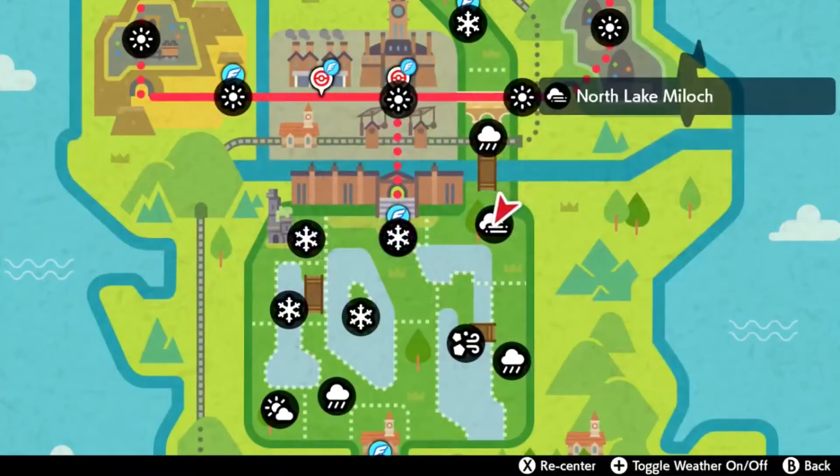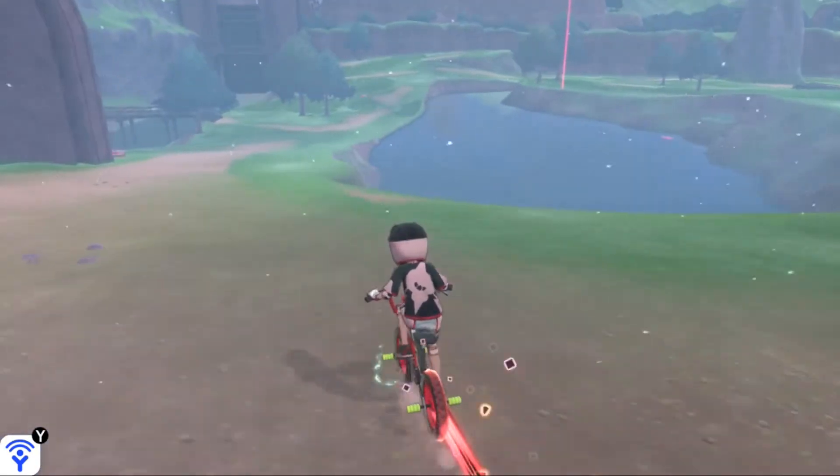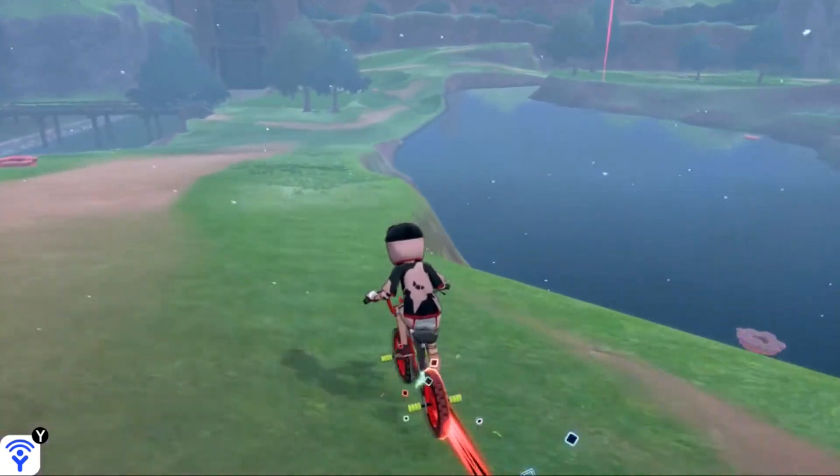Go back to Sword and Shield and again, fly on over to East Lake Axwell. With the city of Motostoke behind you, hop on your bike and make a left. This will lead you to North Lake Mylock, which is not too far away from here.